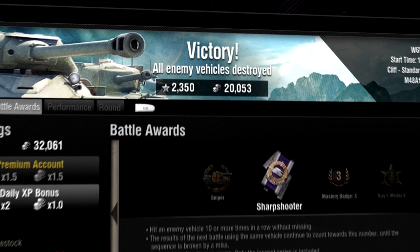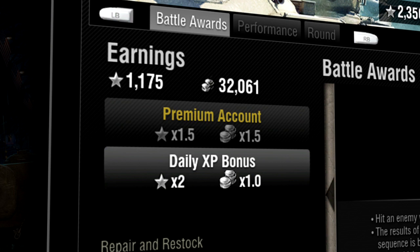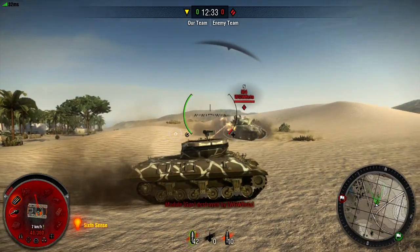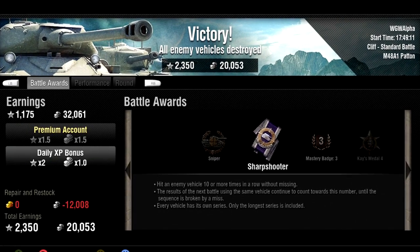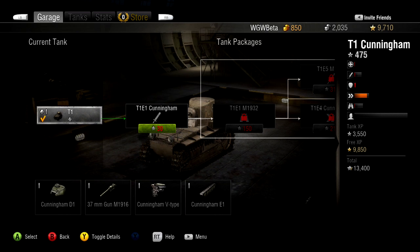After every match, you will be able to see just how much experience and silver you earned. Note that players with premium accounts will have special bonuses which increase how much experience and silver they earn. If you are skilled enough to take out a tank of a higher tier than your own, you'll also notice that you've been rewarded with a bump in experience and silver.